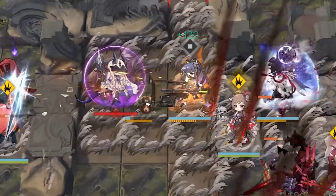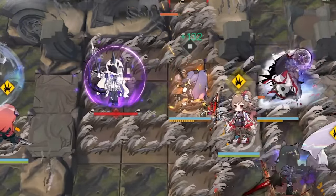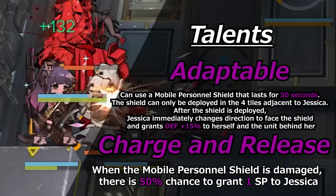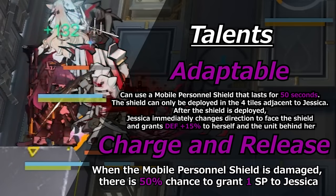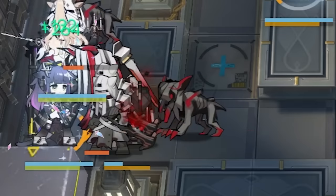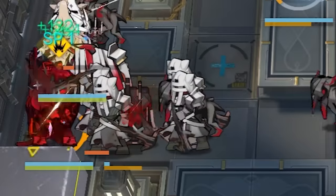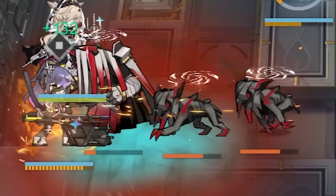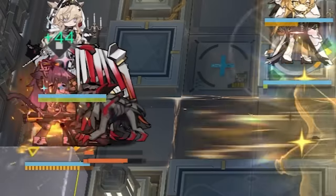Her second talent, Charge and Release, makes it so whenever her shield is attacked, she gets a 50% chance to give herself 1 SP. This is another good talent that will help Jessica charge her skills faster and help her keep up high defense and attack on skill more frequently. Both talents aid in Jessica being a good all-rounder with good amounts of defense and block with her shield, and keeping up a decent amount of attack by cycling her skills with the SP charge.